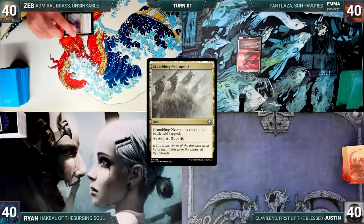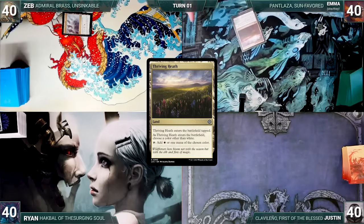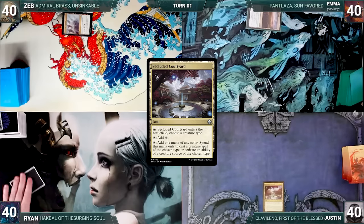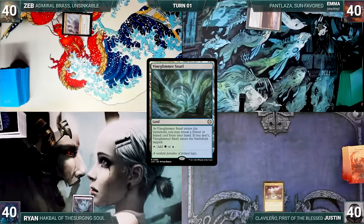Zeb draws a card for turn and plays a Crumbling Necropolis into play tapped, then passes. Emma draws and plays a Thriving Heath, naming Red as it enters, and passes. Justin draws and plays a Secluded Courtyard, naming Vampire as it enters, and ends his turn. Ryan draws and plays a Vine Glimmer Snarl into play untapped, revealing a Forest as it enters, then ships the turn.